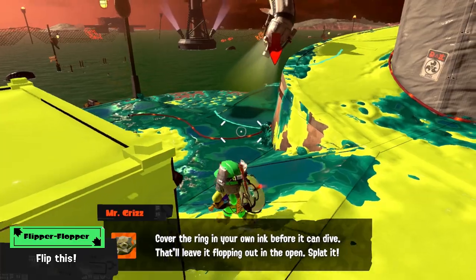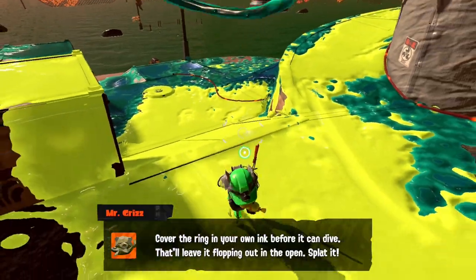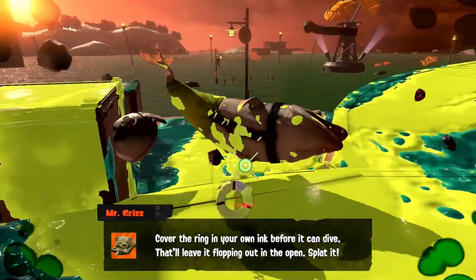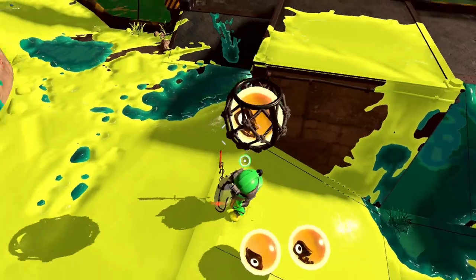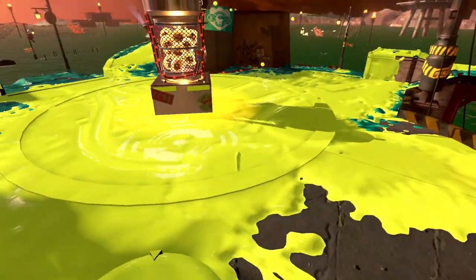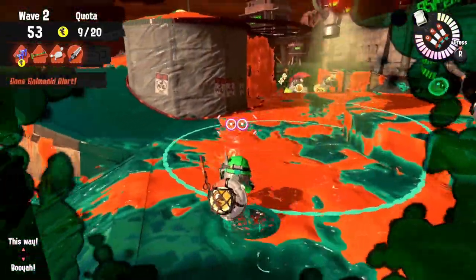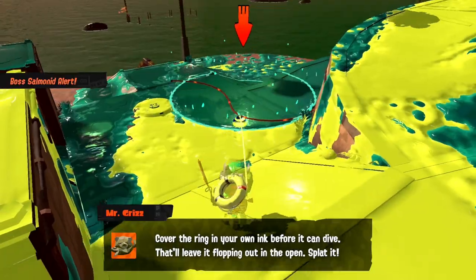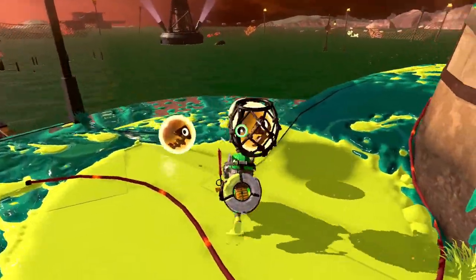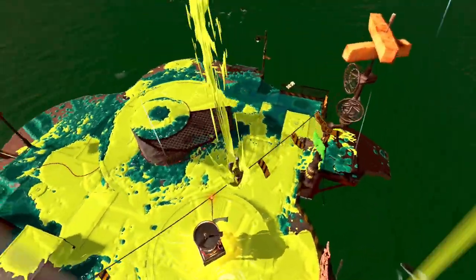Flipperfloppers. Flipperfloppers are one of the easier bosses to deal with but I still see players not knowing how. These salmonids jump around the map in a circle and splat anything under them. The trick to defeat them is to paint the circle with your ink so they will be unable to submerge and you can easily splat them. They're also free eggs most of the time and worth luring toward the basket. Be careful though — if chased by anything else you don't want to get caught by a Flipperflop circle as it slows you down. In a pinch, use your splat bomb to paint the ground, or use an emerging Maw as the splat bomb explosion will instantly paint a Flipperflop circle.